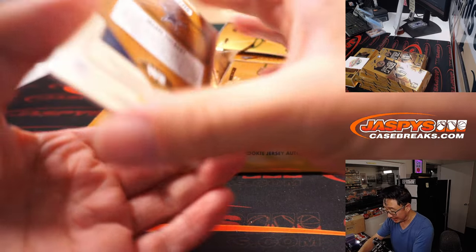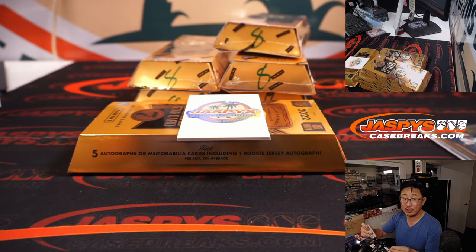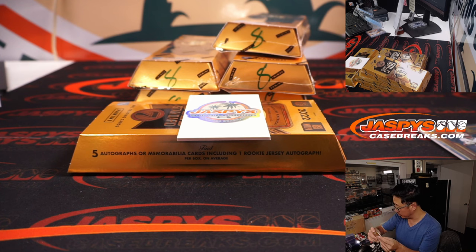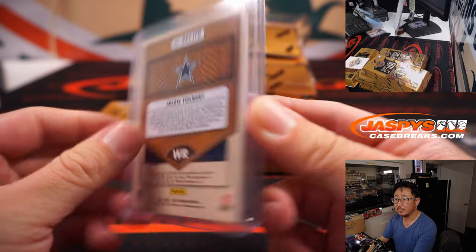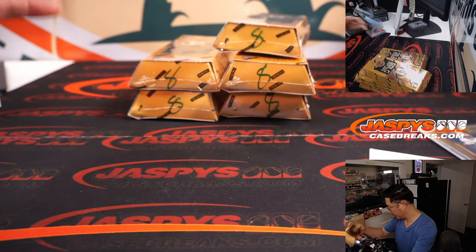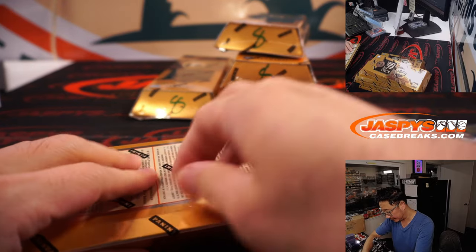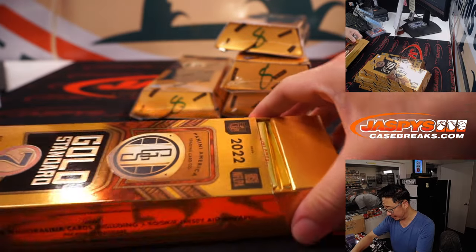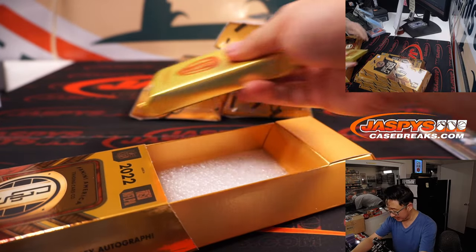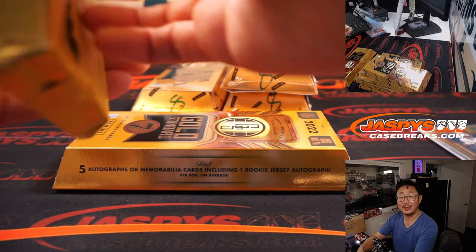And then we've got Jalen Tolbert — nice rookie jersey and autograph, 005 out of 149. Patrick with the Cowboys, one of his last spot Mojo teams. Nice. He's a pass catcher, a receiver that they really like out there. Still pretty young, he'll have to evolve into the speed of the league, but he's got a high ceiling.